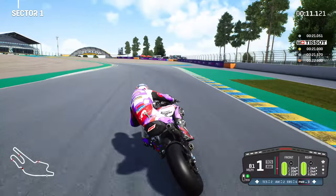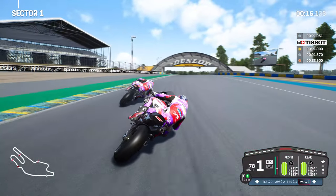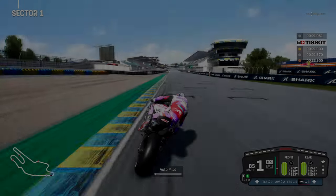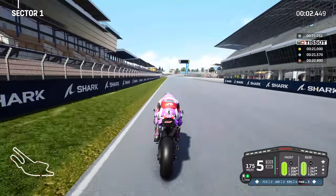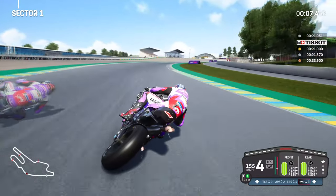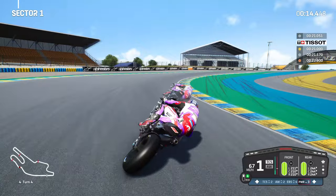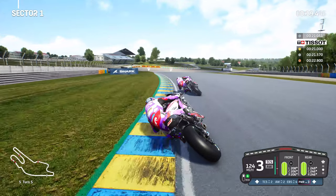Into turn three, nice and tight to the apex, nice and tight to the apex of turn four, bring on the power with a quick upshift into second and third. We might not be close enough for this one because you've got to make sure you brake early enough for the sixth corner. So once more — going for a wider line this time to then bring it in nice and tight to the apex of turn three, change direction fast into turn four, and slowly bring on the power. Sadly not enough, but you can see the consistency is there.